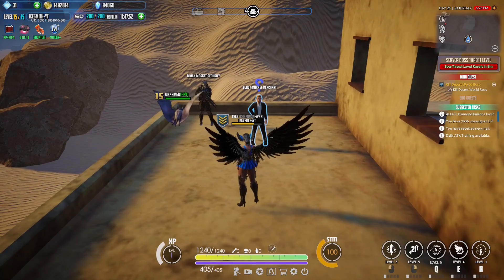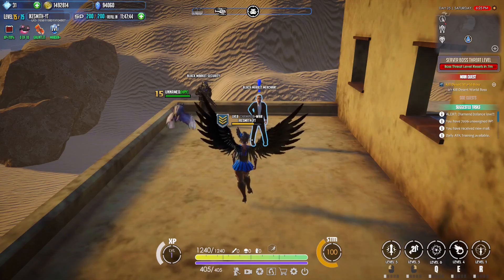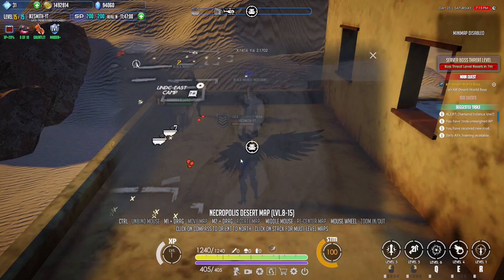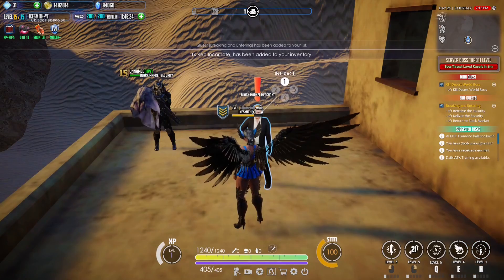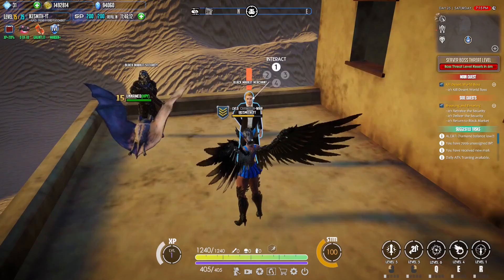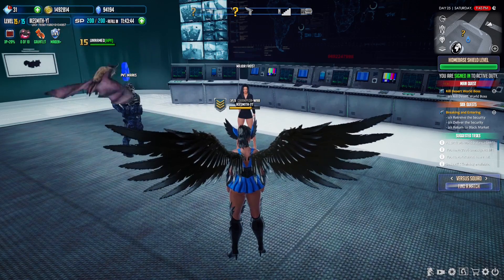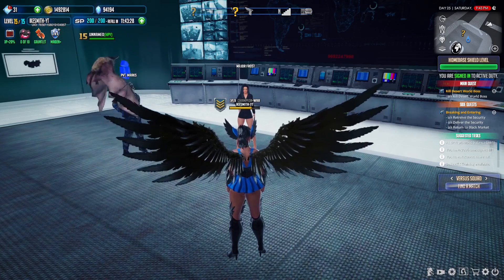Now for the last item, the Heart of Atonement — it's actually really simple. There's a very, very low chance to get it from a rare mob, or you can just get a guaranteed one from this quest. You want to talk to this black market merchant, who also has the three-people-inside-a-target icon. You can find him just southeast of the UNDC East Camp. The quest he gives you doesn't directly give the Heart of Atonement, but what he wants you to do is steal a security key from your boss, Major Bitch Tits. After getting back to HQ and talking to her, she pretty much just gives you the item you need. I would just suggest grabbing your Heart of Atonement and getting out of there.